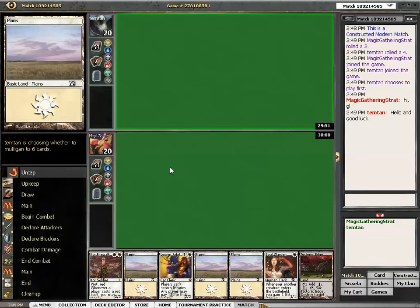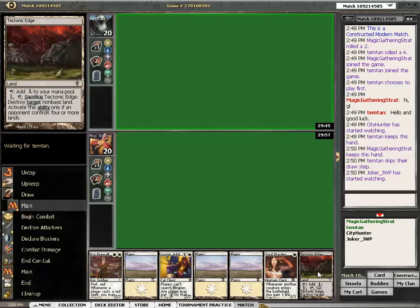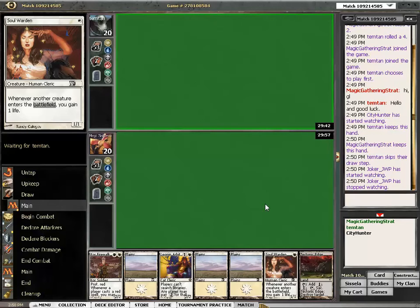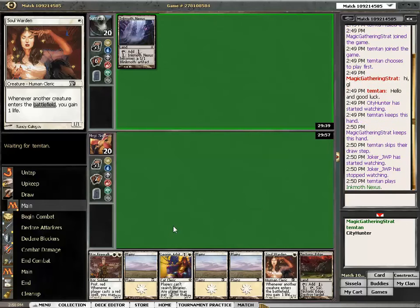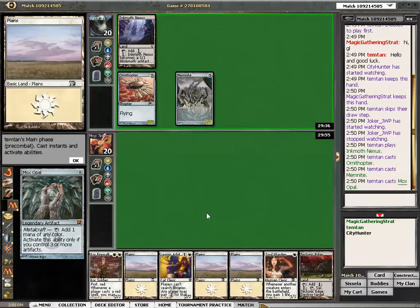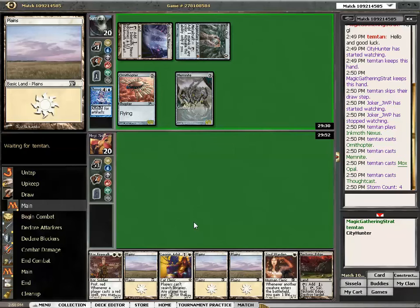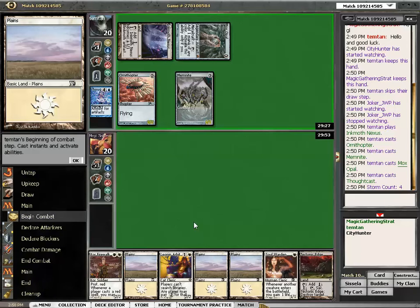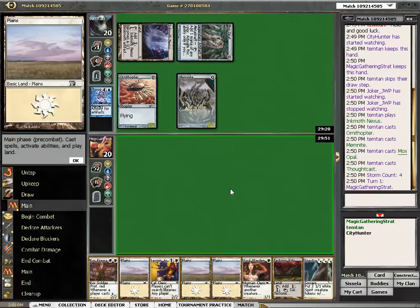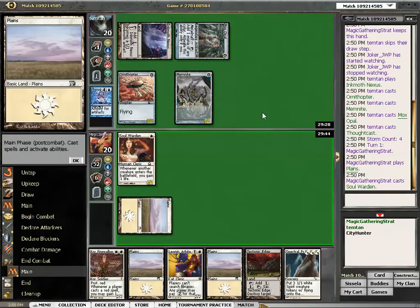So this will look like Soul Sisters to anyone, unless he plays a Mountain. Affinity! It's a pity I didn't go first. There will be some interesting sideboard decisions. I have three Katakis in the sideboard.